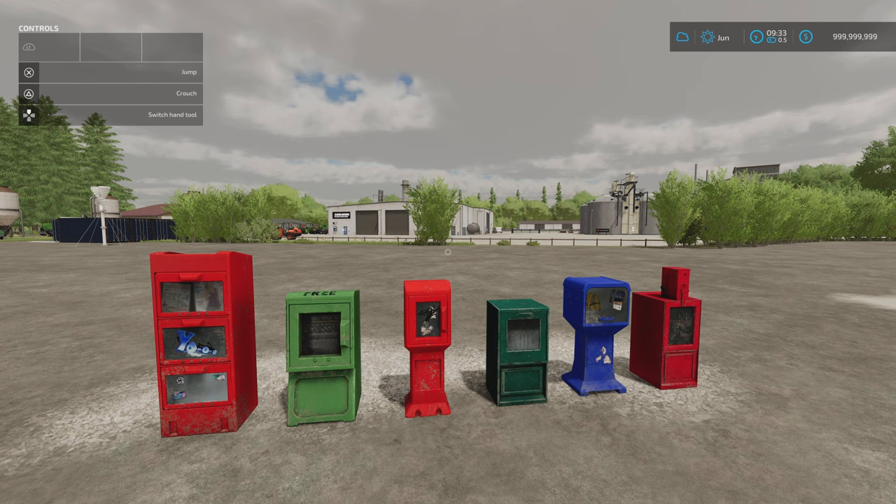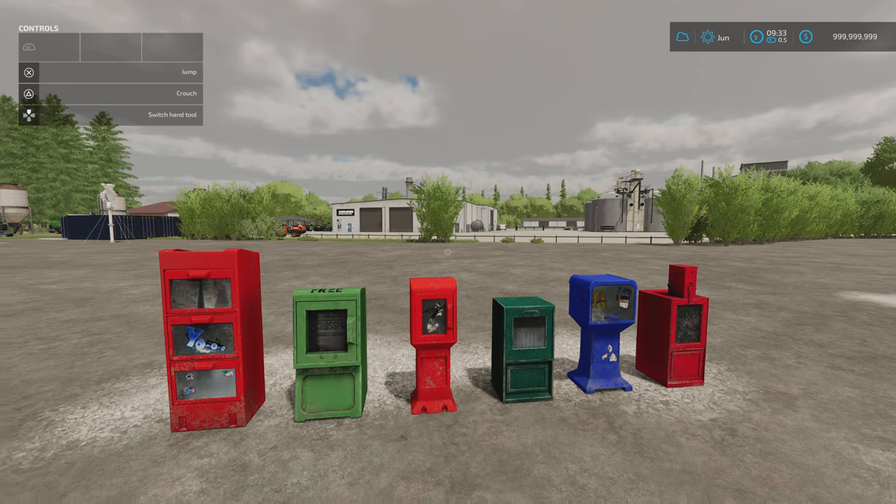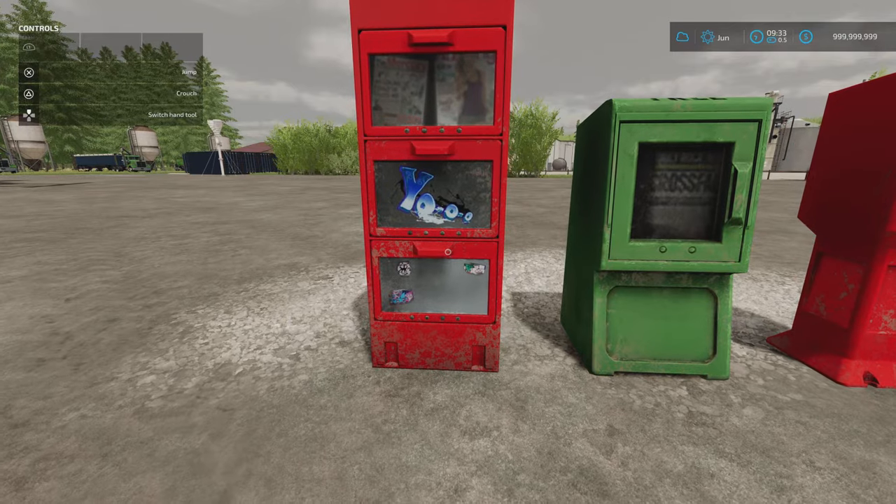In front of me we have got the placeable newspaper boxes. This is by FarmMods TV. 3.16 megabytes download. Two slots each for the first one, assuming you're going to place multiple ones around the map. 50 pounds, euros or dollars for each one.